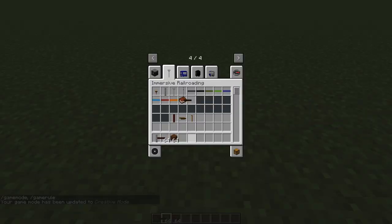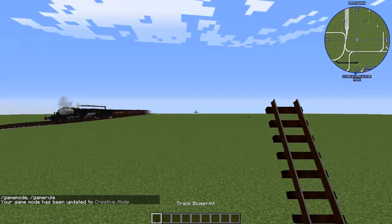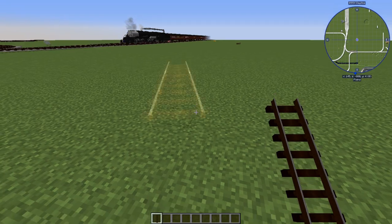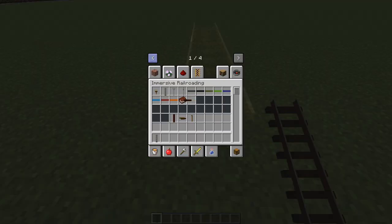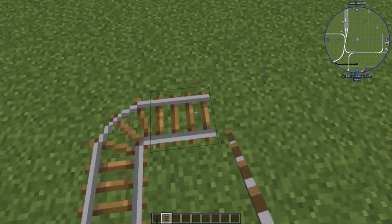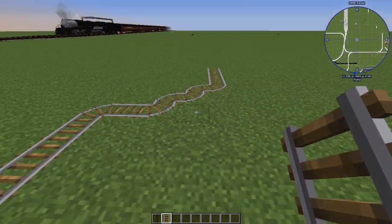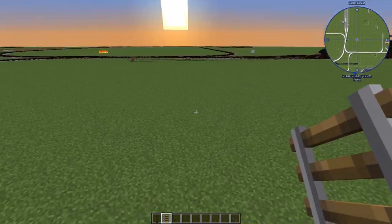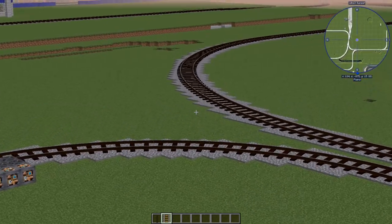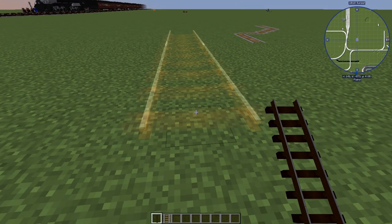That's really all there is about survival. If you compare it to vanilla track - vanilla track you place a block at a time and do 90 degree turns. With immersive railroading you place tracks kind of a chunk at a time, not a Minecraft chunk, just like a regular chunk. And so when you right-click when you're not looking at a block, you'll get this GUI.